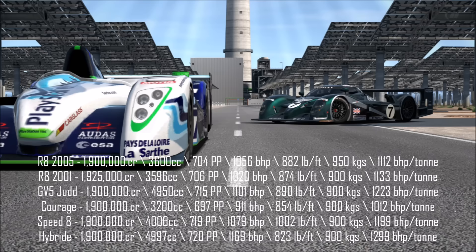As far as engine capacity, that point goes to the Pascalo Hybrid at a fraction under 5 litres, which as I mentioned earlier is not that much bigger than the GV5 version, but still is bigger and is enough to get it a point. Next up, as far as PP, it's not going to surprise anyone — the Pascalo Hybrid again has the highest, but not by a big margin at all. The Bentley is very close behind, only 1 PP lower, which is very interesting considering how much less power the Bentley has — almost 100 horsepower less — and yet the PP is still so close.